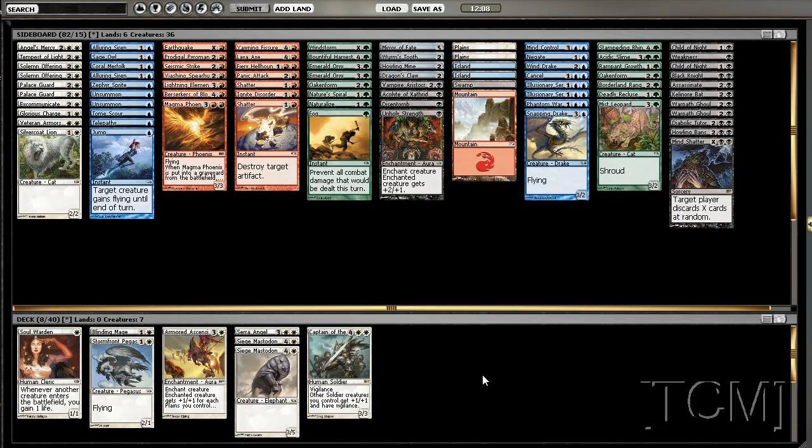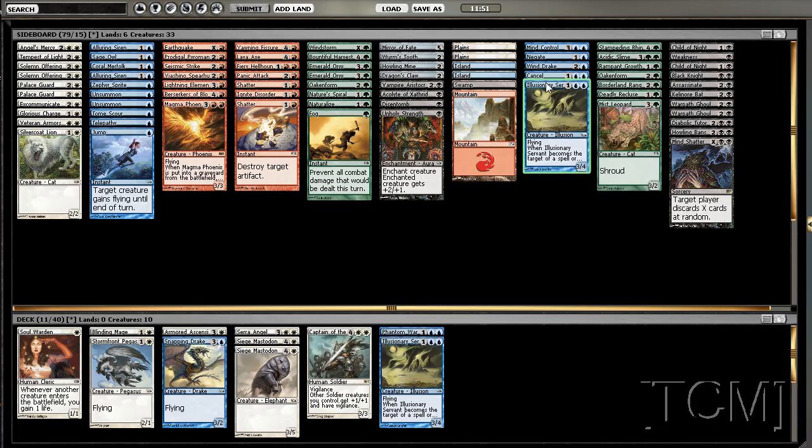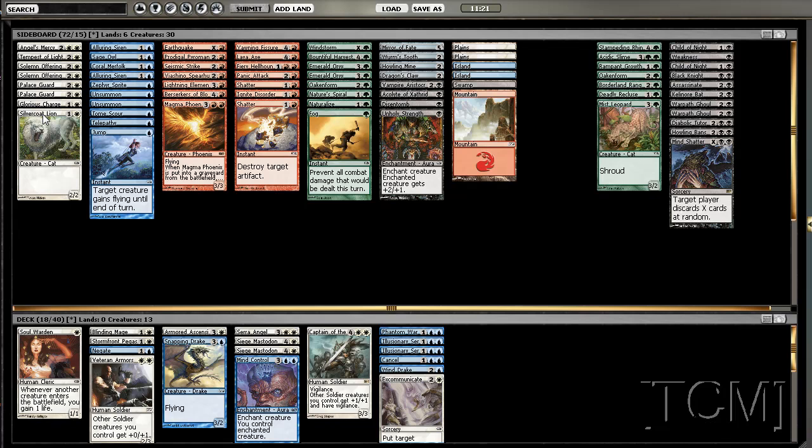We have flyers and a really nice late game. I don't know if Armored Ascension is that great with our seven white spells. Mind Control is just so good. We're at sixteen. We'll need to add some white — Excommunicate seems okay. Armorsmith for our Palace Guard, Captain. I'm going to put this at nineteen.